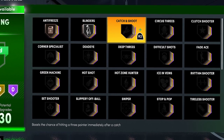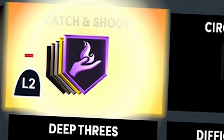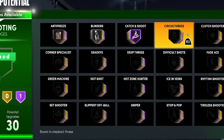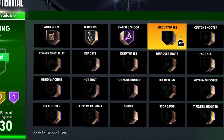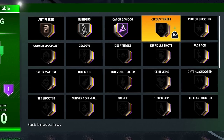Catch and Shoot — I think this is the best badge in the game. On any build you have, as long as the build can shoot, you want to max this badge 100%. Now going on to Circus Threes — moving threes are actually pretty easy to hit so you don't need this badge, but if you do take a lot of moving threes I would put this badge on. It can definitely help but you don't need it.